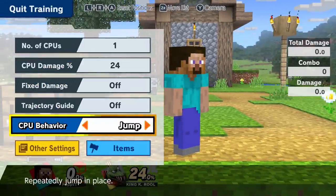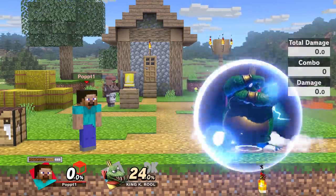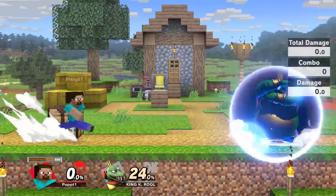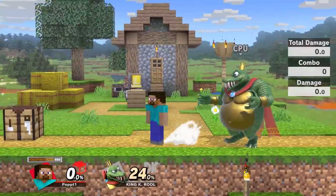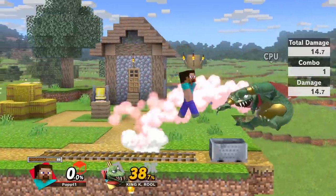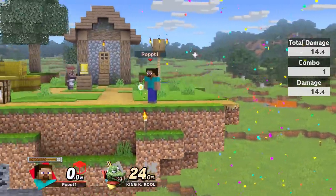The cart combos for some reason, and to be even trickier — if they're trying to shield it you can do the first hit of side B which will hit them if they're not shielding, and if they are shielding you can jump out and the command grab is going to get them. So in neutral with side B, you want to jump out as soon as it's about to hit them — if it does hit them you combo off it, and if they shield it you get the command grab through their shield.